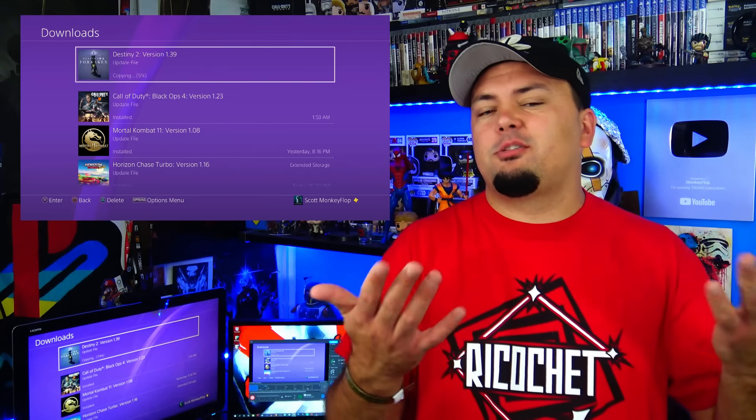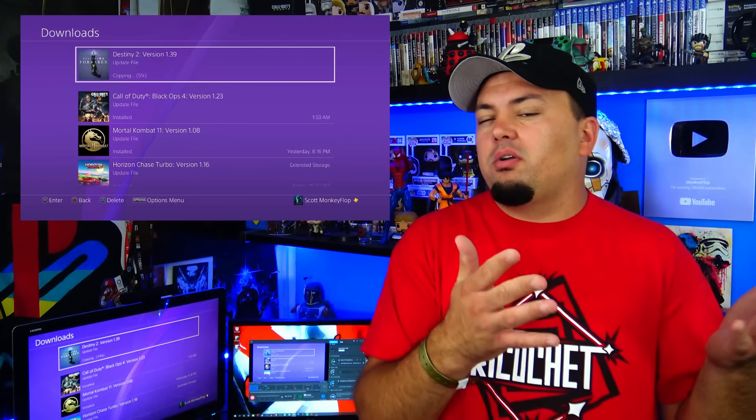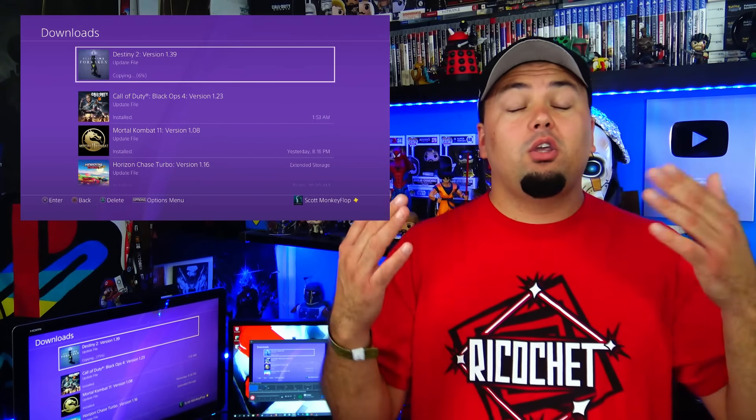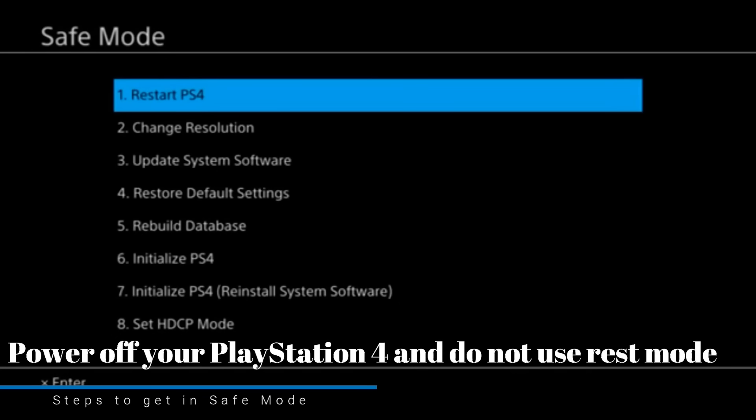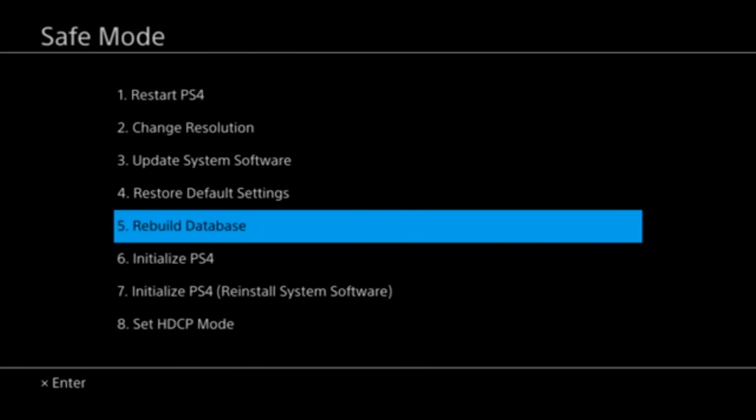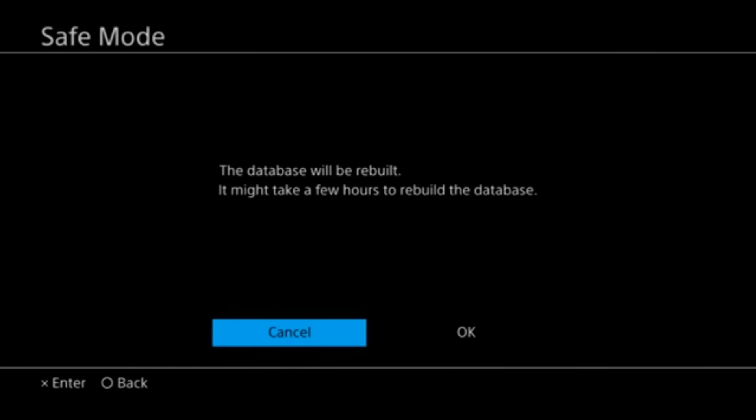There are some things you can do to speed up this process. If you notice your PlayStation 4 going a little sluggish, you can go into safe mode and rebuild the database. This is safe and shouldn't affect your PlayStation 4 at all, unless you have corrupt files or files that are not being used — those will get wiped away. Rebuilding your database is kind of like doing a disk cleanup. I don't recommend doing it all the time; I personally do it about every six months and have never had any issues.